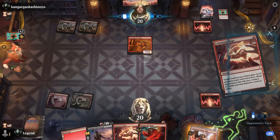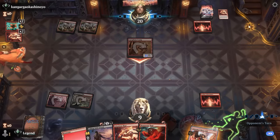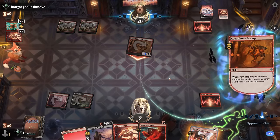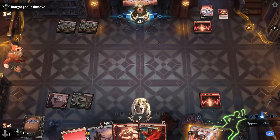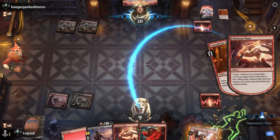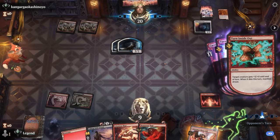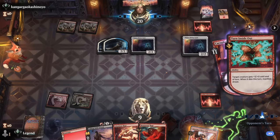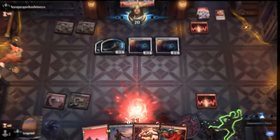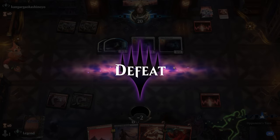Opponent doesn't quite get there with Monstrous Rage plus Sellsword, but with Turn Inside Out and Sellsword that's lethal. They just have another pump spell — but since Scamp can sacrifice itself, just two pump spells with a Leyline in play is still 11 plus 11 equals 22 — a turn-two kill you can achieve with Scamp that you can't with Hardfire Hero. That's a turn-two kill sadly we weren't on the receiving end of. Opponent even gets to make four tokens. On to the next one.